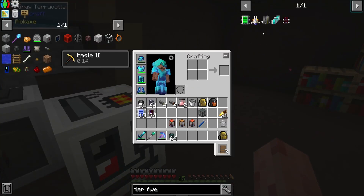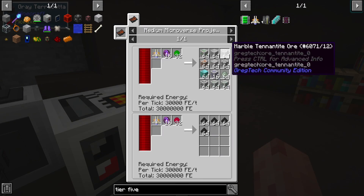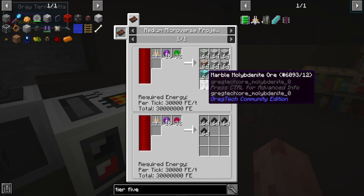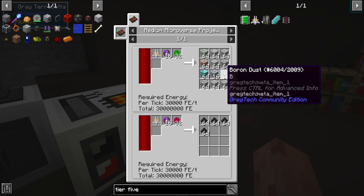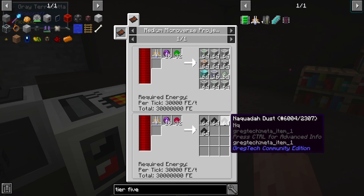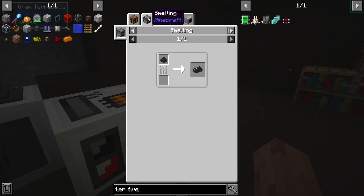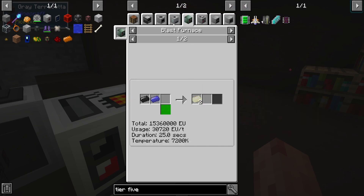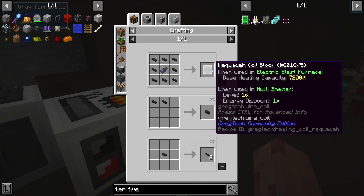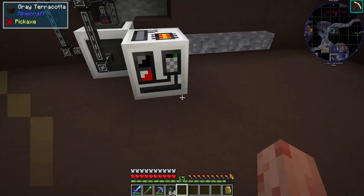Now that we got these fancy CPUs, it's time to use them. We're going to make the tier five microminer — that's the goal. But the big thing we need is Naquada, because Naquada is used to make Naquada wire, 2x wire, Naquada coil blocks, which gives us a 7200k furnace. We definitely need that — we need more furnace power already.